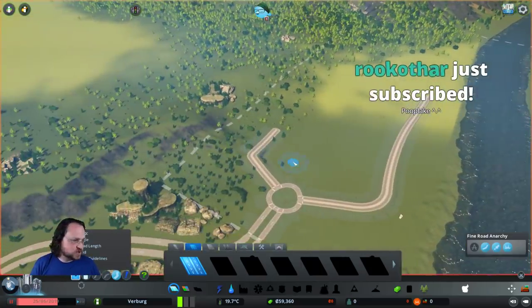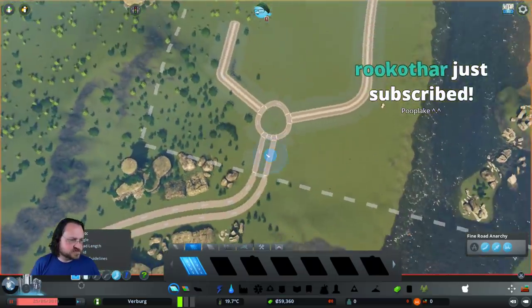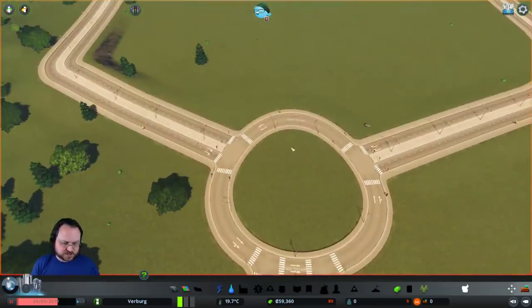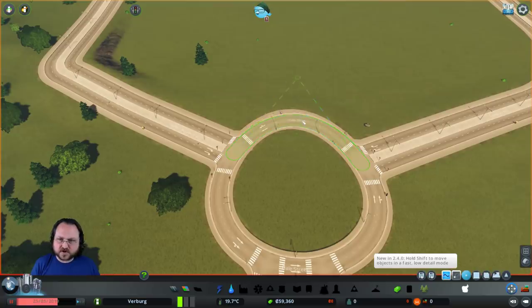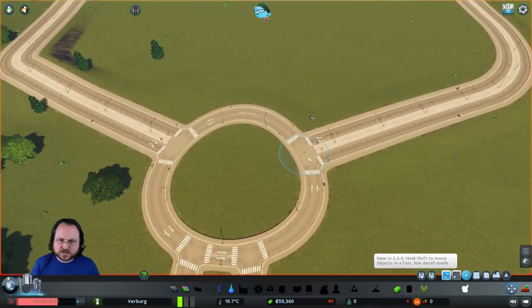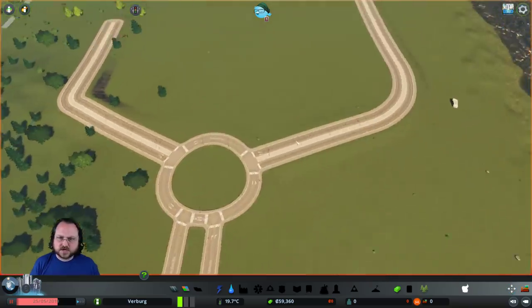We can lose all of our cash really quickly. New small roads to stop the distortion - maybe. There's some terrain changes. But what we can do over here is use the Move It tool to just provide a wee bit of adjustment to the roundabout so it looks a little better.